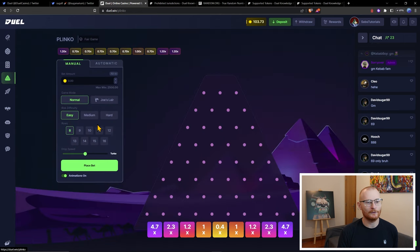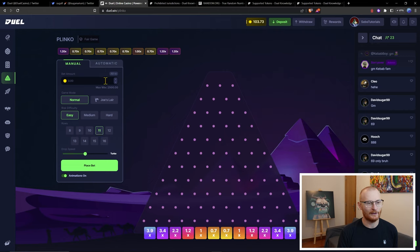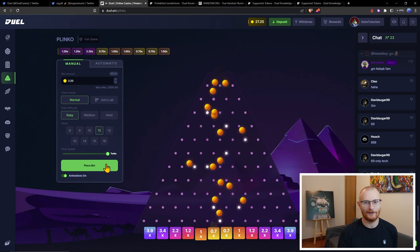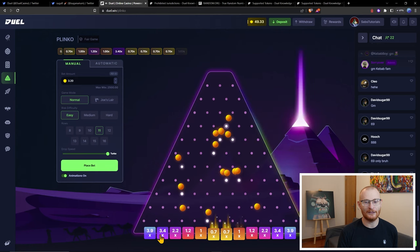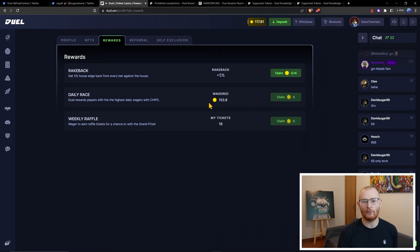So for example, I'll go to Plinko and play a couple of games in turbo mode. When it lands over here, it lights up — you can turn off those animations, but I reckon they're cool. We can then see in our rewards that I've wagered that amount, and as that amount goes up to $500, this rolls over to another ticket. It's gone from 17 to 18 tickets.